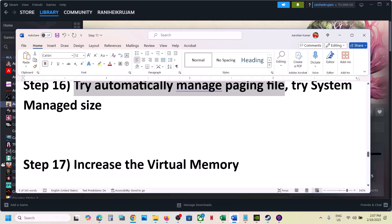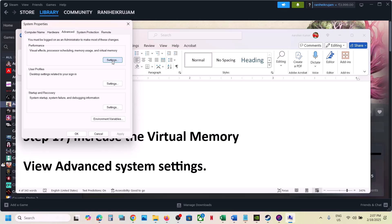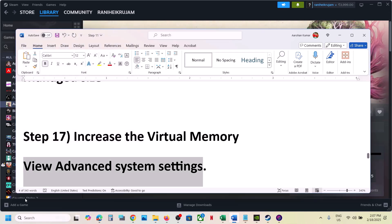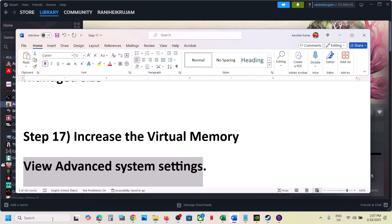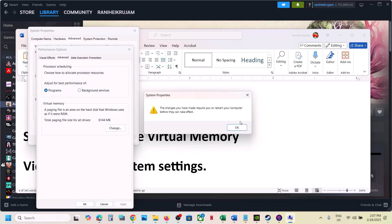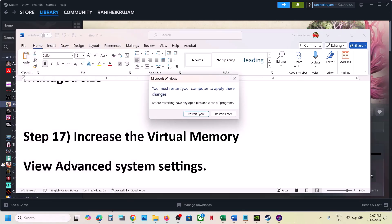The next step is to try automatically managing the paging file. Type in 'View Advanced System Settings' in the Windows search box. Click on the first Settings, go to the Advanced tab, click Change, and put a check on 'Automatically Manage Paging File Size for All Drives.' Click OK, Apply, OK, and restart your computer. If still not working, go back to Advanced System Settings, uncheck that box, select System Managed Size, click Set, click OK, and restart again.